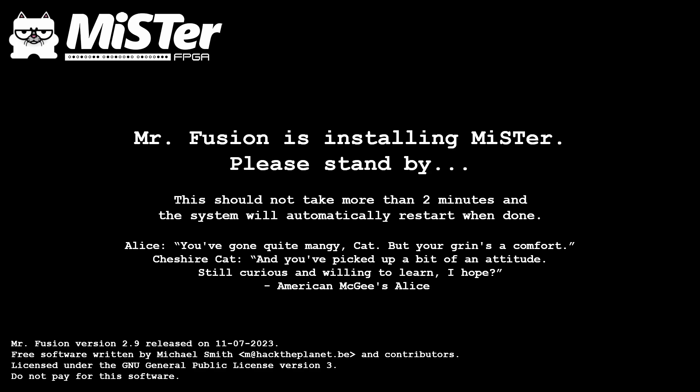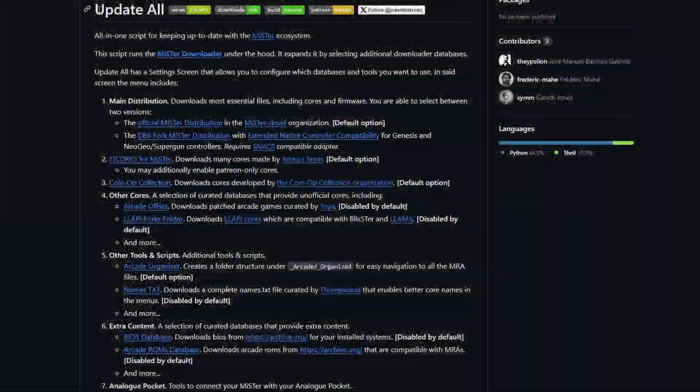Go ahead and plug it in and turn it on. The first time you turn it on you're going to see a screen saying 'MiSTer Fusion is installing MiSTer, please stand by.' It takes about two minutes — it'll just sit on this screen and nothing will move around. There's no progress icon, so don't think it's frozen. After three minutes, if it hasn't worked, leave me a message, but I've never actually seen this fail. Then you'll get a lovely snow screen when MiSTer Fusion is done, and now your MiSTer FPGA is set up and ready to run games.